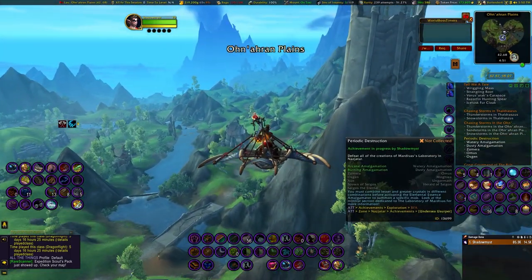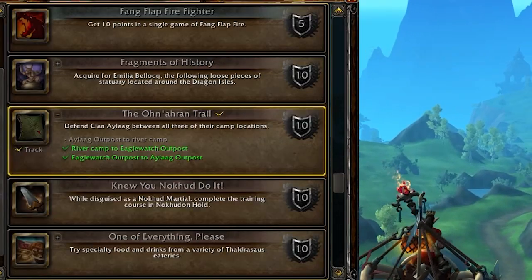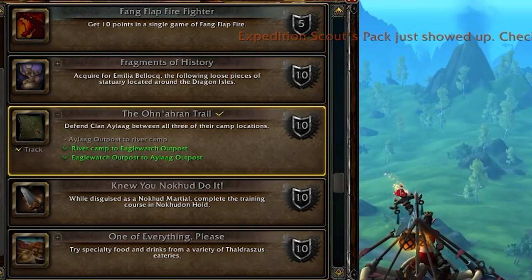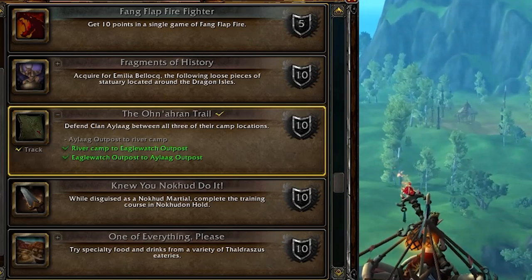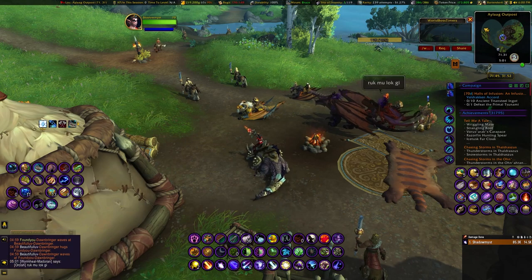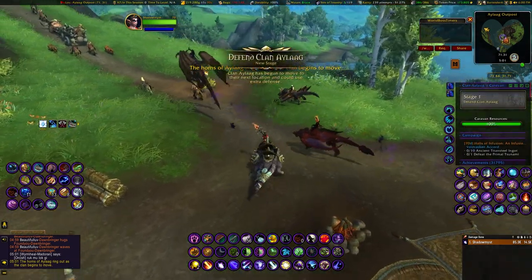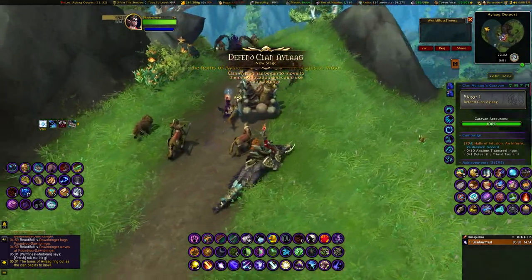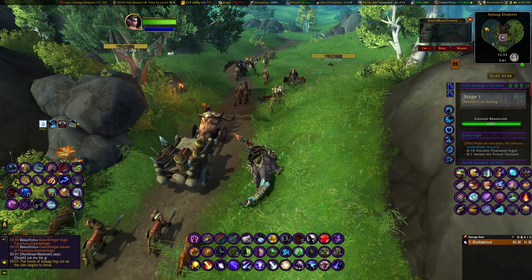Hey guys, welcome to another WoW video. Today we're doing the Anarind Trail Achievement. This one is a little time-consuming because you have to wait a few days between each event, but aside from that it's pretty easy as long as you pay attention to when things are going to happen. Your mission is to help them get to their next destination safely, so you're just going to kill enemies along the pathway. I would stay unmounted and stay near the wagon, and look behind you every so often because sometimes they come from behind.